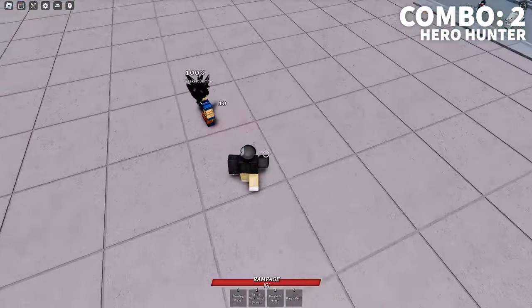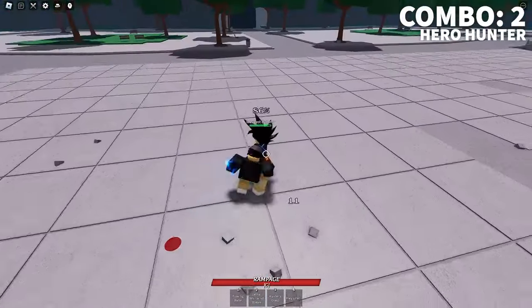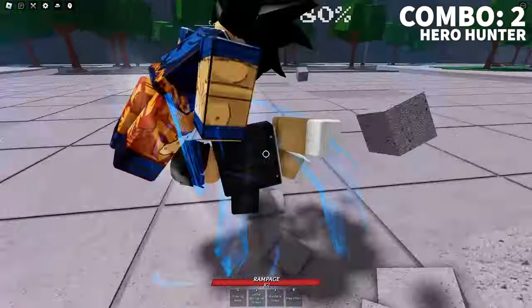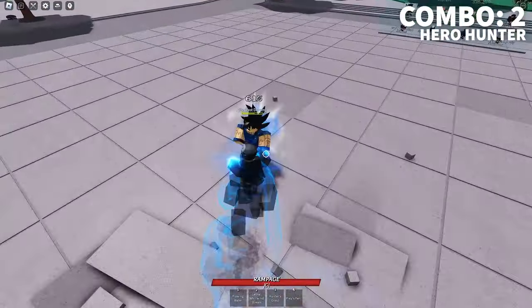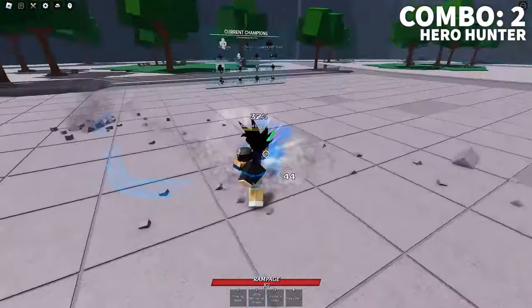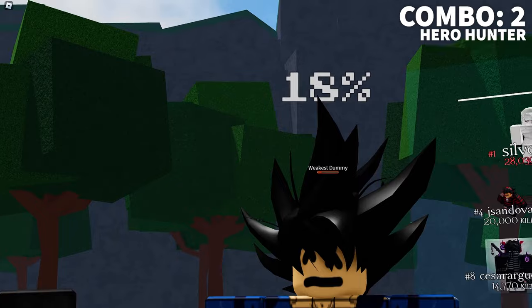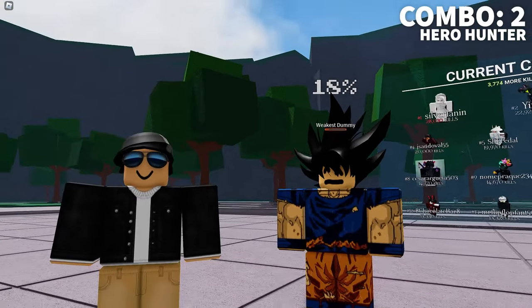This next one is going to be for Hero Hunter and it's super hard to escape. It's going to be dash into 3 M1s straight into lethal whirlwind stream. You can catch your opponent on the way down with flowing water, then side dash and hit them with Hunter's Grasp. Then dash and hit 4 more M1s. This will bring the dummy's health down to 18%, which can easily be finished.